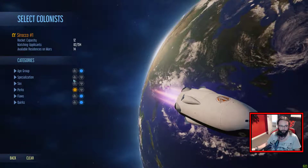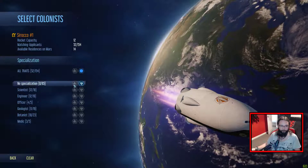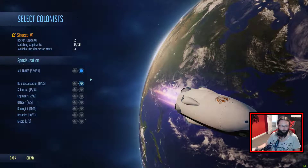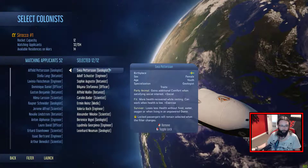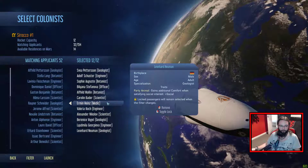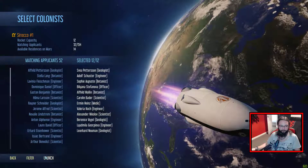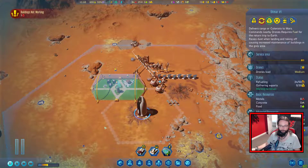Let's have a quick look at the filters. We don't want any specialised if we can help it. So what have we got? Geologists, engineers, botanists, officers, medics. We've basically got a nice mix of everything. I think we're okay to get sending those on the way.